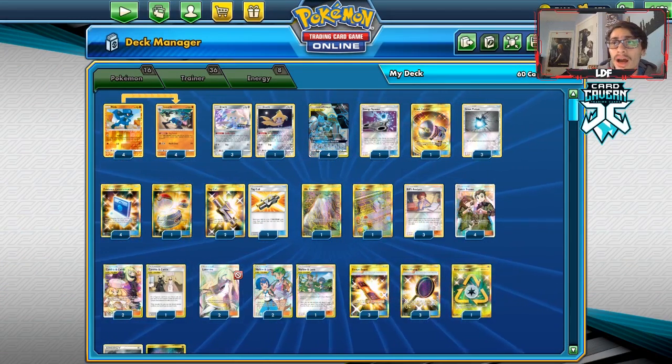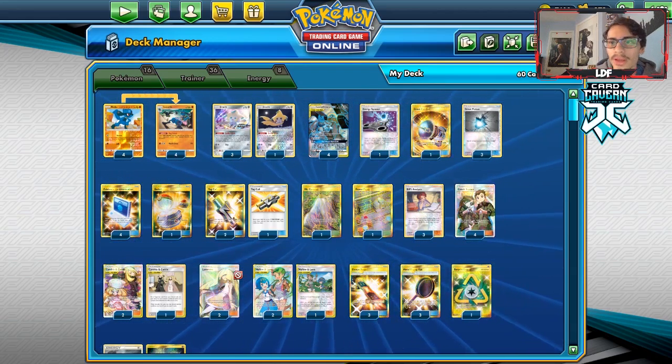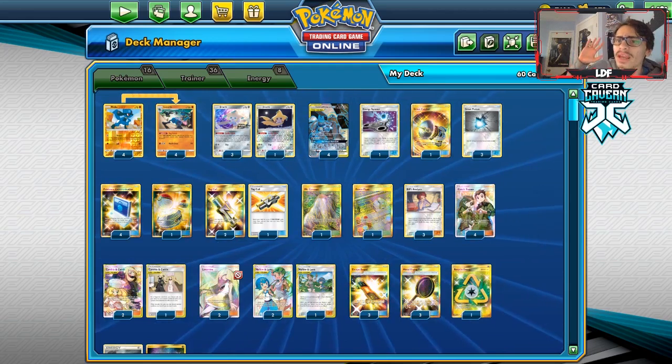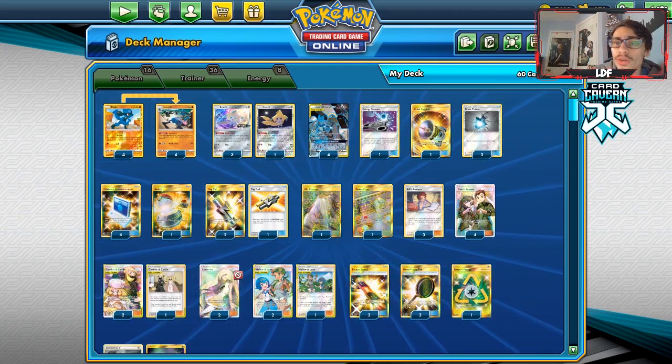Shout out to our sponsor, Cardcaven TCG. If you're ever looking for PTCGO codes or trying to get Sword and Shield pre-orders, get them at Cardcaven TCG. They have Sword and Shield codes up for pre-order right now, along with theme deck codes. Evolution kits for Sword and Shield will also be back in stock very soon. You can get any PTCGO code you want over there, including GX codes. Use code LDF at checkout to get a 5% discount on your order.